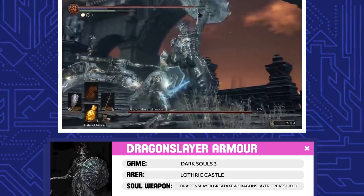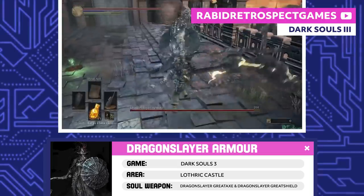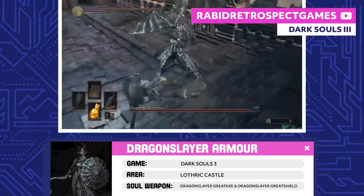Dragonslayer Armor. This thing is just a big metal puppet. The Pilgrim Butterflies are the ones controlling this hollow suit of armor, but the Dragonslayer Armor itself still remembers hunting with its old master.